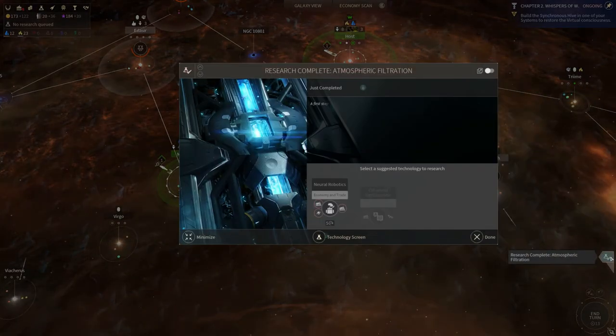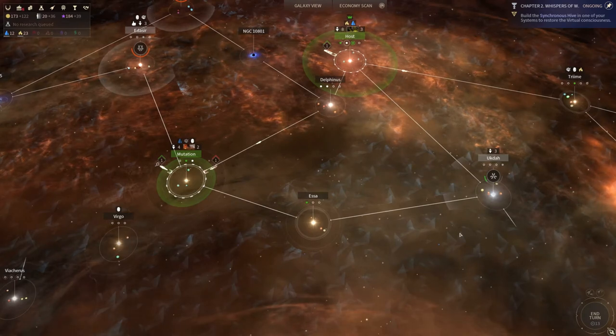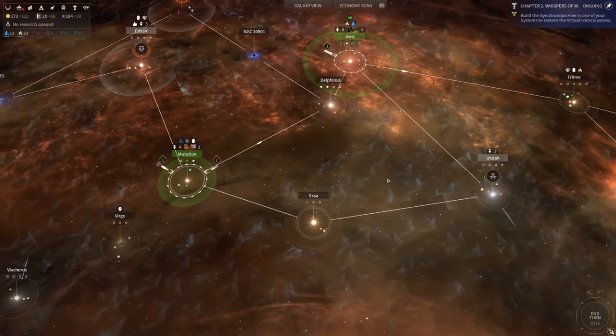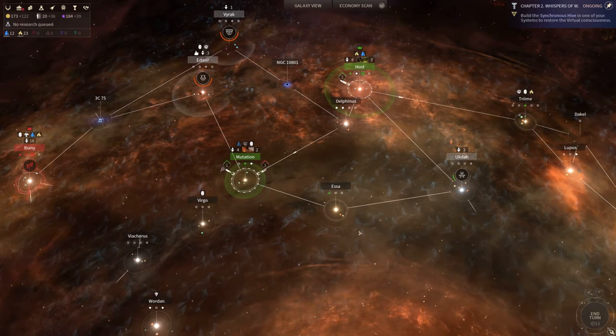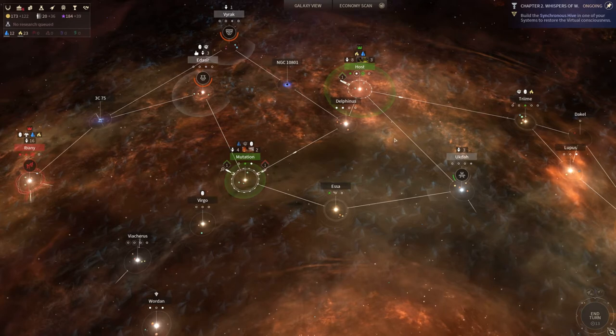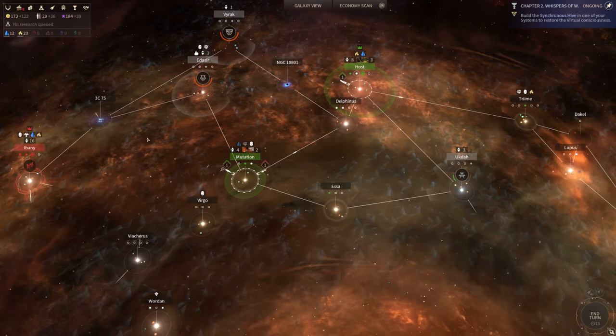It also, in my opinion, kind of ties with the general theme — the main quest of this game, doesn't it, with the academy quest. Which makes it kind of ironic if you align yourselves with the Endless, I guess — how does it make sense when you then align yourselves with the Lost during the academy quest? I don't think it makes much sense, but you can do that. Anyway, let's talk about the game.